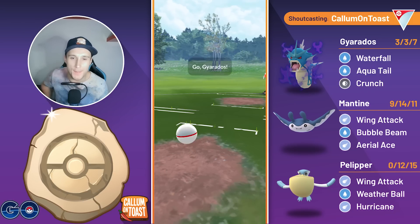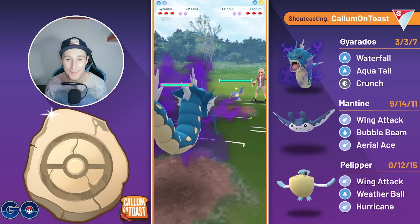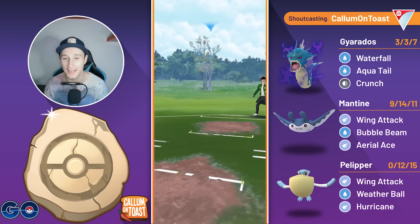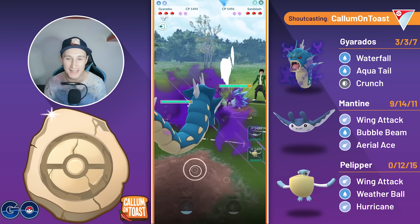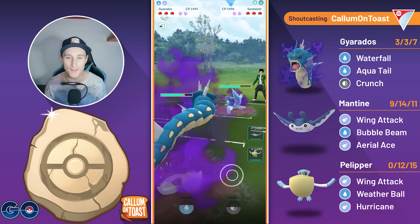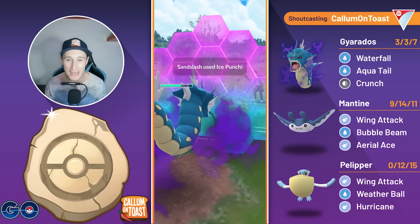Alright, so going into the first battle we lead into a Lantern and if you were wondering how we play out this matchup, it's pretty simple. We go for the top left button and we surrender immediately, but into the next battle we see a Shadow Alolan Sandslash in the lead. A pretty decent lead here because they would resist the fast moves on both my two Pokemon in the back, but Waterfalls are seriously chunking.